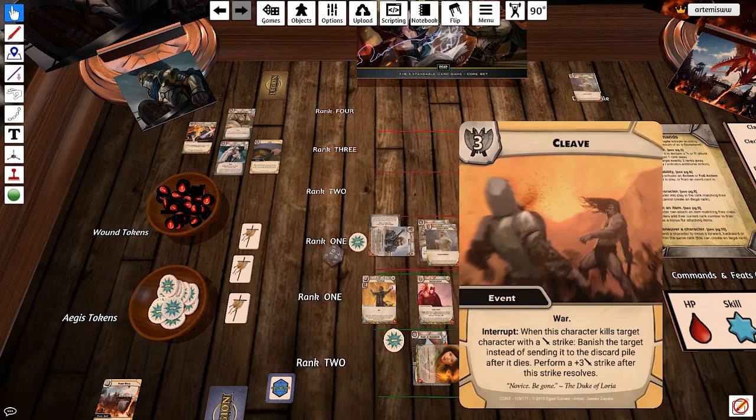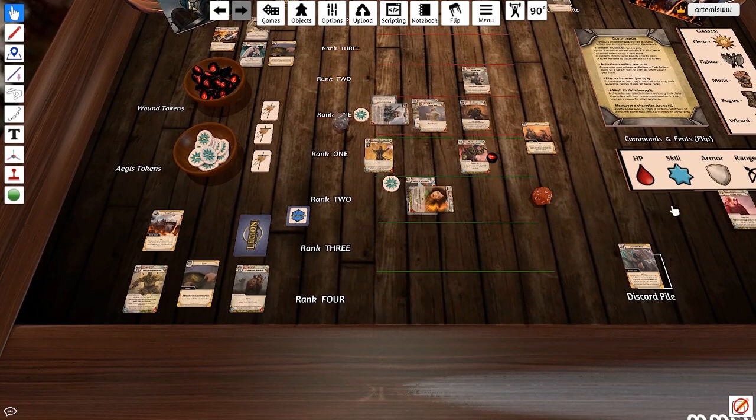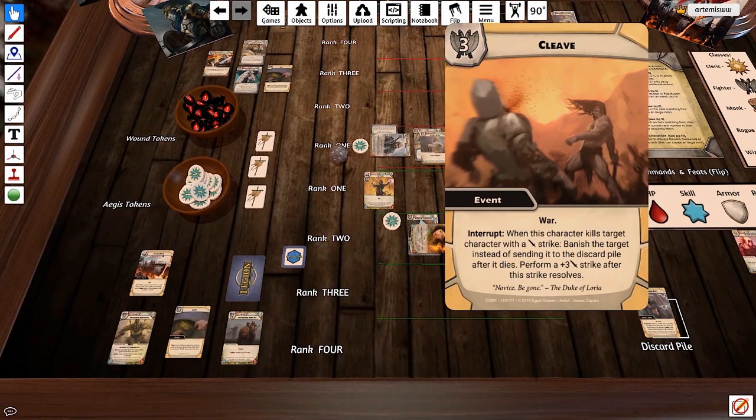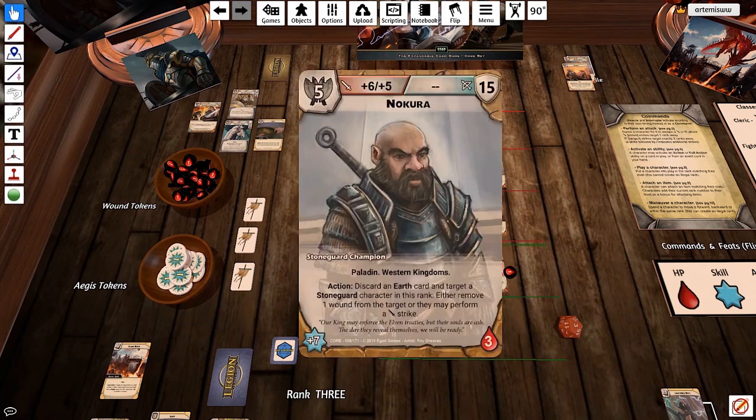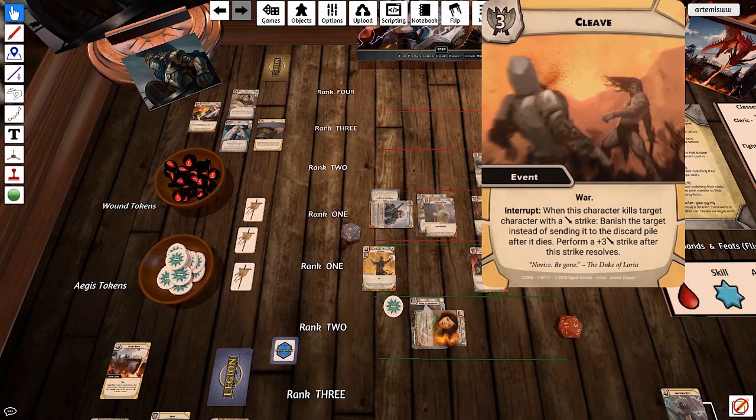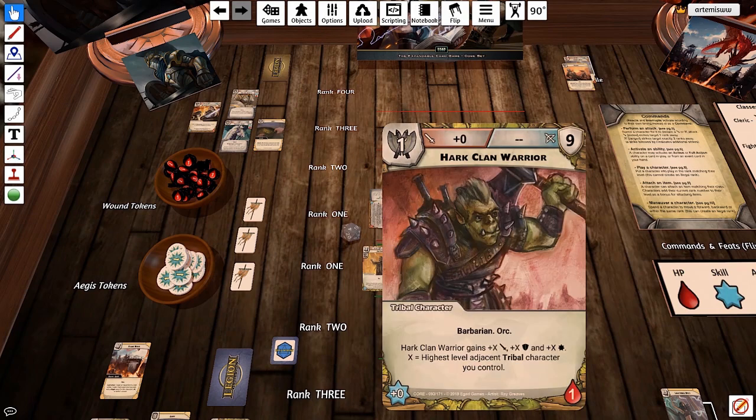When this character kills target character with a strike, which he just did, banish the character — they're out of the game for good. Then perform a plus three strike after this strike resolves. Nokura gets a free action with a plus three bonus — he's going to strike out at the Harkland Warrior. Critical fail — no matter all my pluses, I miss the roll. But I can expend this Aegis token to re-roll that. Four plus five — because the second attack is a little bit weaker — four plus five is nine, plus three more is 12. Against the Harkland Warrior whose defense is nine, but he also gains bonus equal to the highest adjacent tribal character — he's level two, so he'd have 11 defense. So 12 beats 11 — he gets hit and takes a damage.